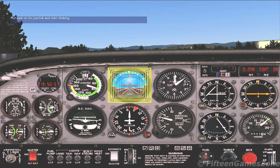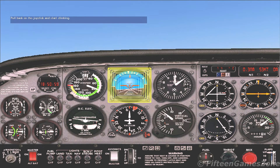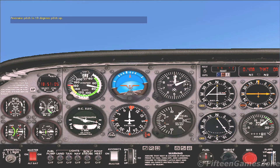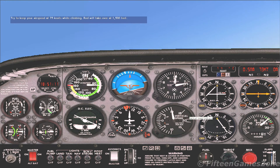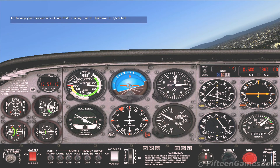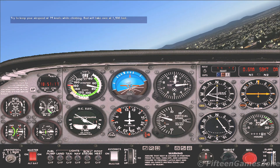Hold that miniature orange airplane and its little orange nose dot on the attitude indicator between the second and third black lines that are located above the thin white horizon line. Push forward on the stick. This should keep the airspeed close to 75 knots during our climb. We're climbing straight ahead, so move the stick left or right as needed only if the airplane starts to turn.